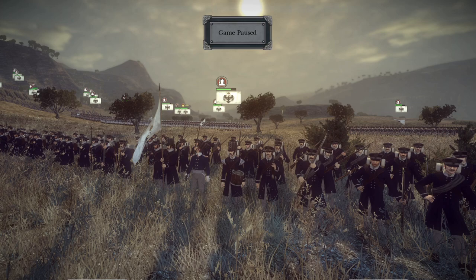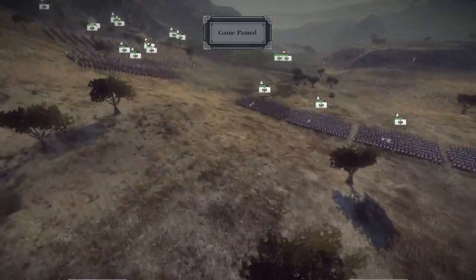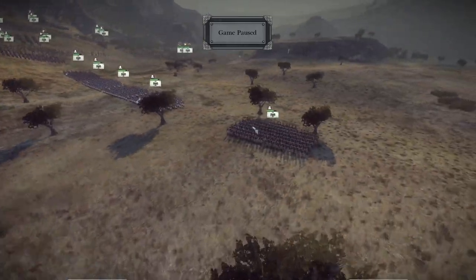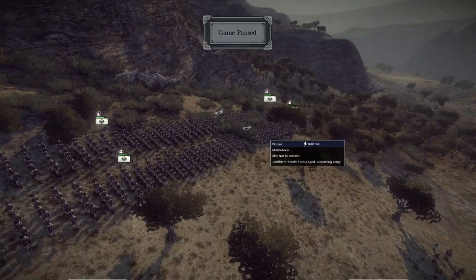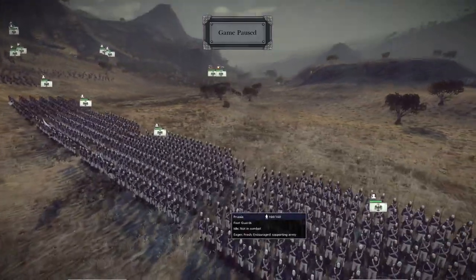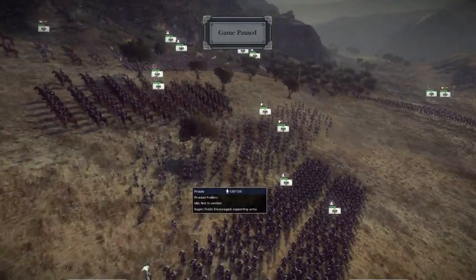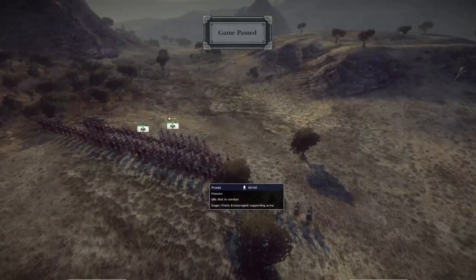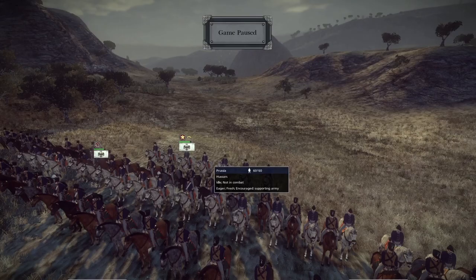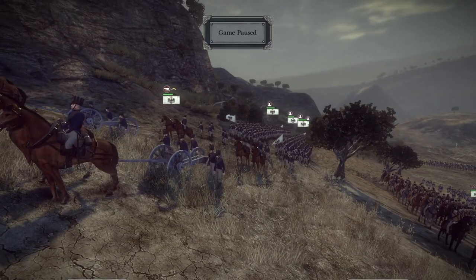The final army on the battlefield is Prussia, commanded by Gun Squad. In the front lines he has three units of Landwehr — one down here and two up on the hilltop. For his mainline infantry he has six units of musketeers. For the rest of his infantry he has three units of the foot guards — the best infantry Prussia can bring — and two units of Prussian Fusiliers. He has three units of hussars and a basic general staff unit for his general. Right at the front is a 12-pounder foot artillery. That rounds out the Prussian forces and all the army comps. Let's get to the battle.